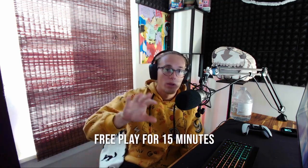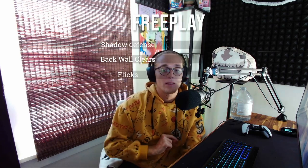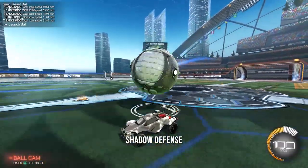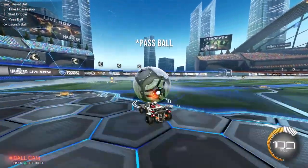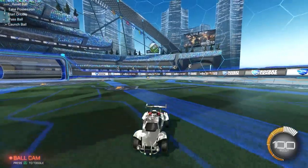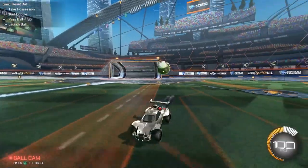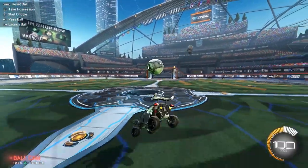The first drill is free play for 15 minutes. Free play is an overarching category with many things in it. One being shadow defense. To practice this, you just drive at the goal, use the spawn ball feature, and fling the ball at yourself. Practice clearing it to the corners, or you can practice getting a soft touch and keeping possession. That's going to be really good for you.